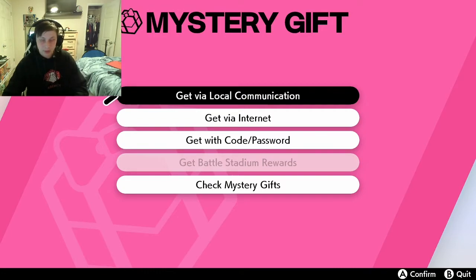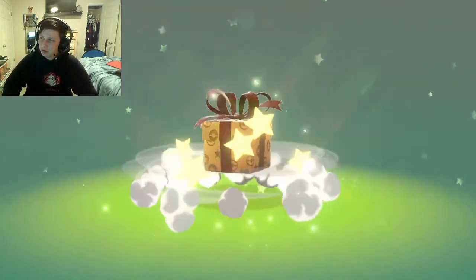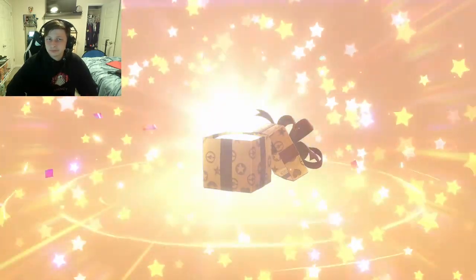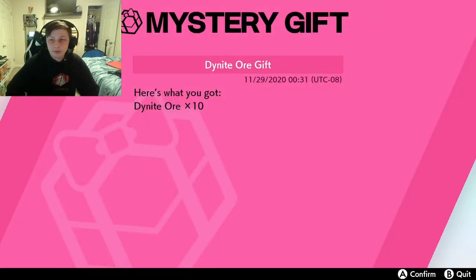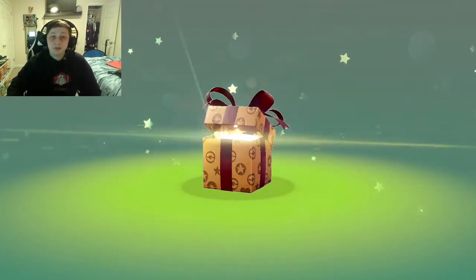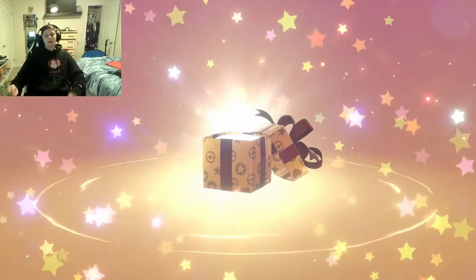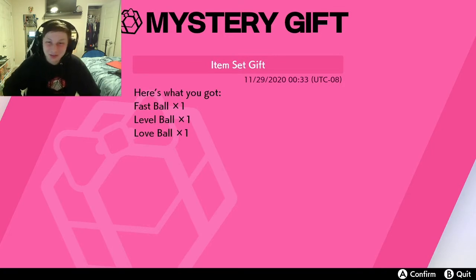We'll probably just cut in between us receiving these gifts. We're gonna see our Genesect right there. Second, we have some Diancie Ore — nothing too crazy. I know the Diancie Ore is the one from the Crown Tundra that's hard to get because you have to do a bunch of raids. But still pretty cool. Next we have some items — looks like it's just a bunch of different Pokéballs, which is cool. It's always nice to have different kinds of balls. Not too many Pokéballs unfortunately — they were kind of skimpy. You get one Fast Ball, one Level Ball, and one Love Ball. Still pretty cool though.